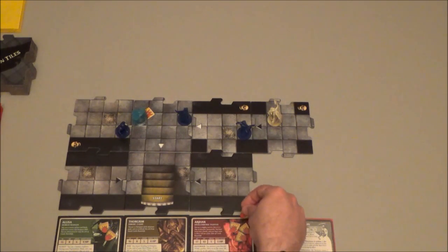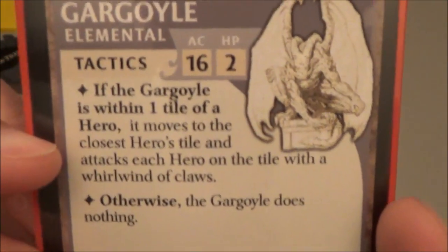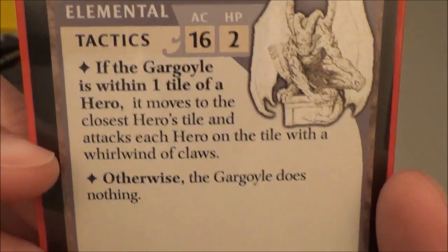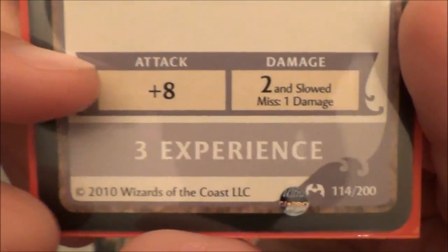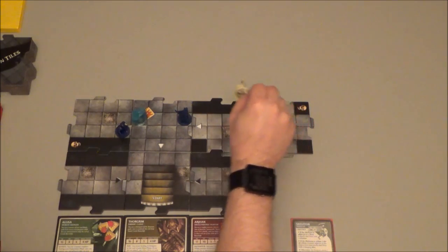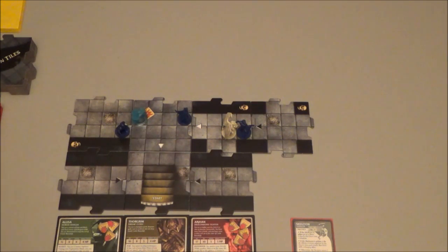That brings Arjan to four damage and Alyssa to three damage. Now we need to activate the gargoyle. Is the gargoyle within one tile of a hero? It is. It moves to the closest hero's tile — which means it doesn't actually move — and attacks each hero on the tile with a whirlwind of claws. It moves to the closest hero's tile, so it's going to move to here. There's only one hero on the tile thankfully, and that's Arjan, so he's going to attack Arjan.